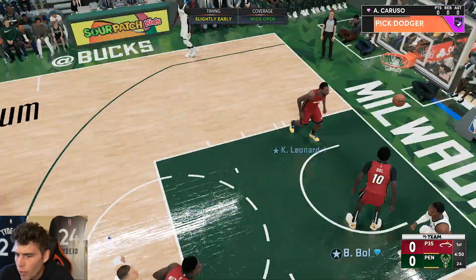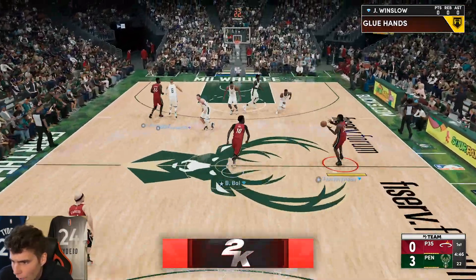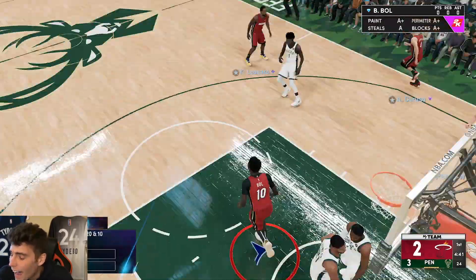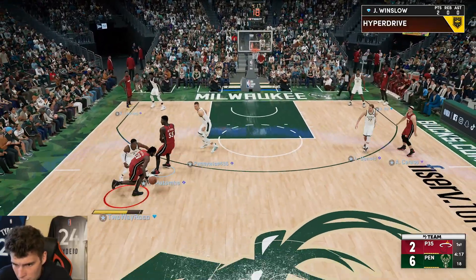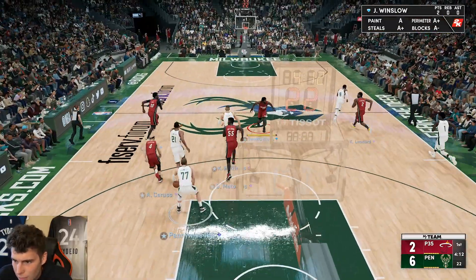Justice from the corner — came all the way up, I don't mind that at all. Oh yeah, Justice with the dunk! I told y'all about Justice's dunk package. And there's a crab dribble — that's a good move too.